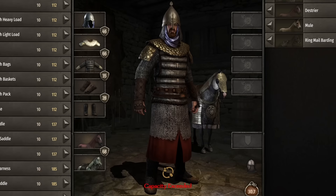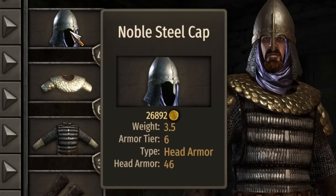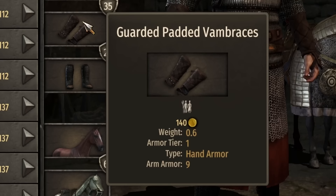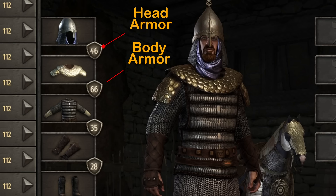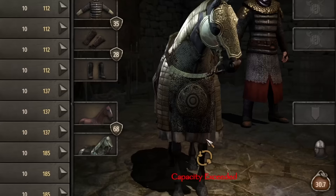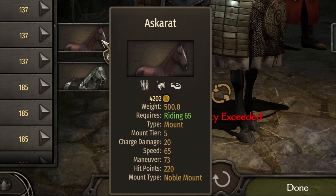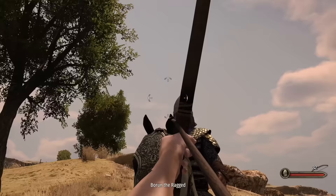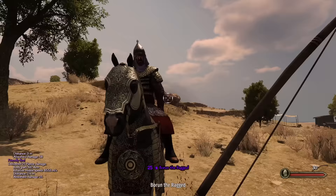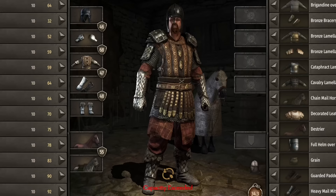It's time we grow up and put on adult armor. The late game stage was tested at 500 days. The Aserai set includes the noble steel cap, reinforced bronze scale shoulder guards, cavalry lamellar armor, guarded padded vambraces, and male cavalier boots. Overall armor: 46 head, 66 body, 35 arm, and 28 legs at a weight of 30.7. We see our first tier 5 mount, the Askarat, with 20 charge damage, 65 speed, 73 maneuver, and 220 hit points — one of the fastest mounts in the game. The reinforced plate barding provides 68 armor. Damage: 40 to the head, 25 arm, 23 leg, and 14 chest.